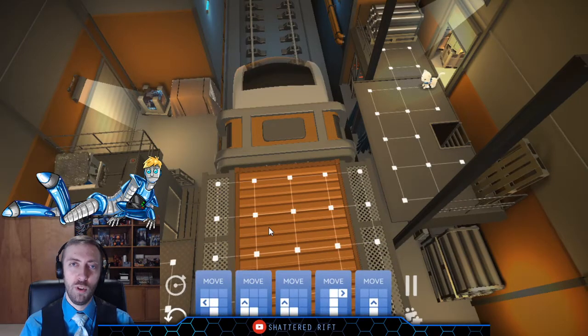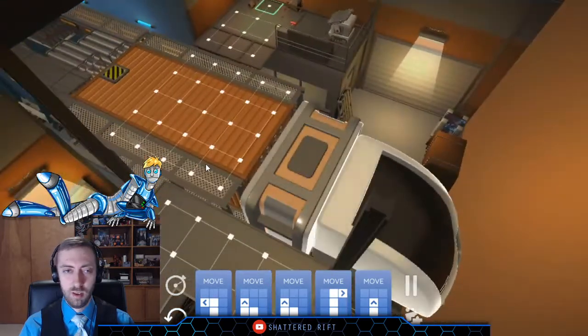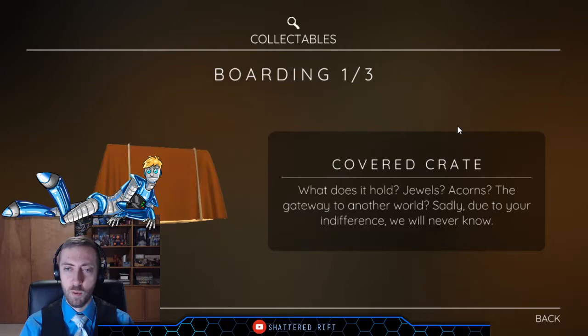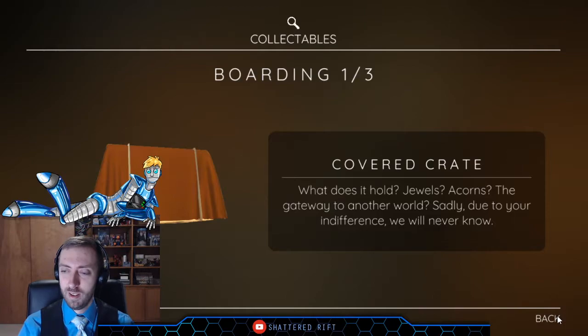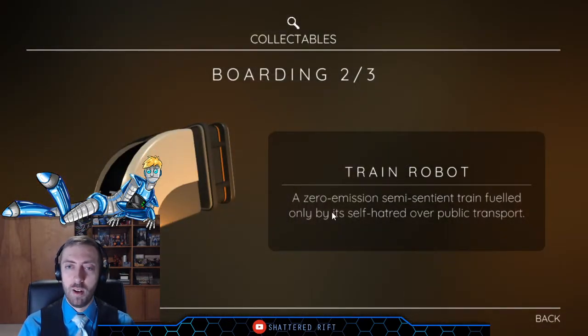Game, I'm sure you would look dapper in a tie. There's a covered crate over here — what does it hold? Jewels, acorns, the gateway to another world, catnip? Sadly due to your indifference we will never know. Train robot: a zero-emission, semi-sentient train fueled only by its self-hatred over public transport.